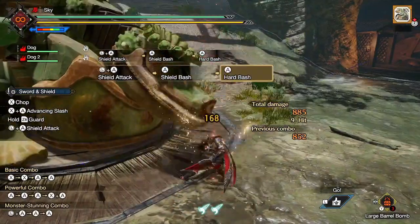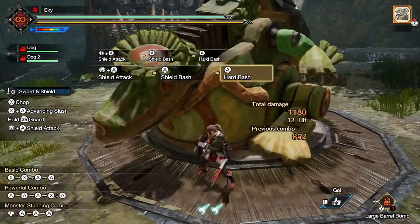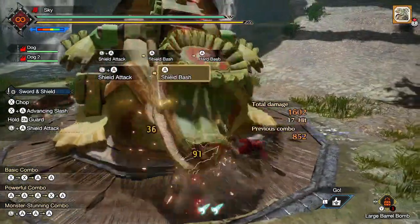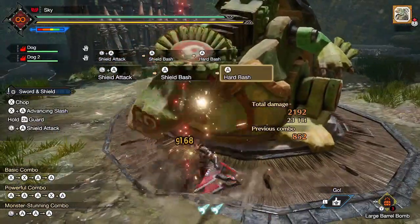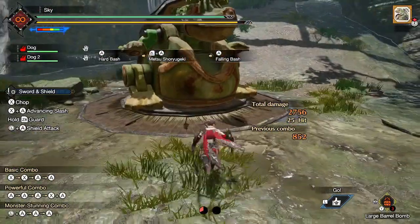When we begin talking about attacks and combos, we will also consider how much sharpness the attack or combo costs, since we want to maintain our best sharpness in order to maximize damage. If an attack costs too much sharpness, then it's most likely not worth using most of the time. Keep this concept in mind, as sharpness cost heavily dictates what attacks and combos we use.